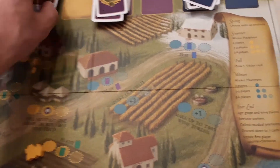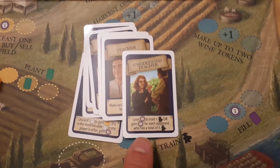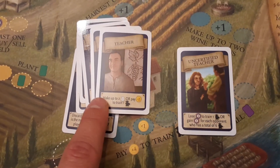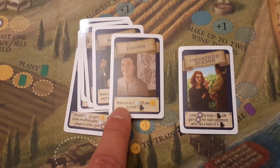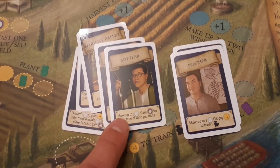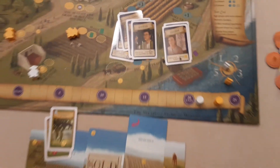There's also a lot of card variety and some luck with what you draw. For example: the Uncertified Teacher lets you lose a victory point to train one worker for free; another card lets you make up to two wines or pay two to train a worker; the Bottle card lets you make up to three wines and gain one victory point for each type you make. These cards can really make or break a game.